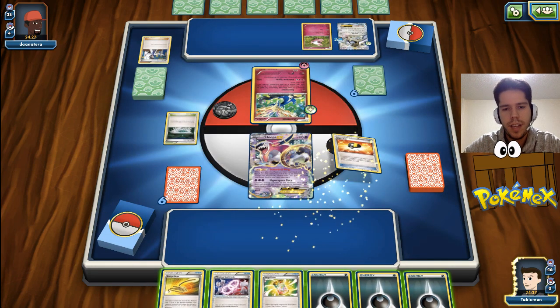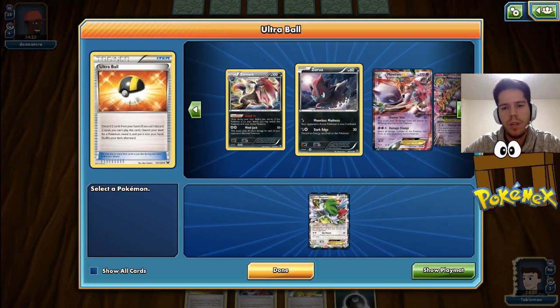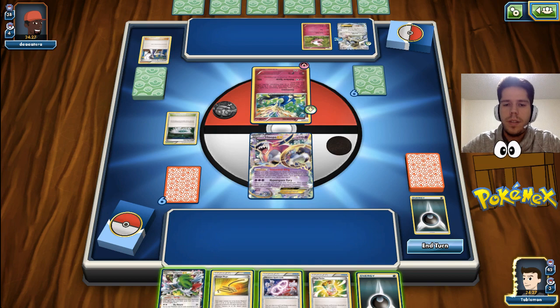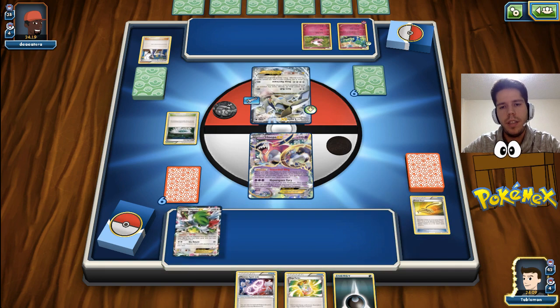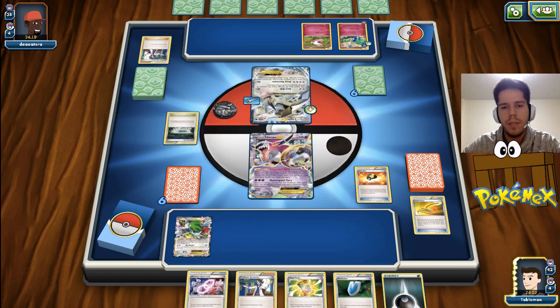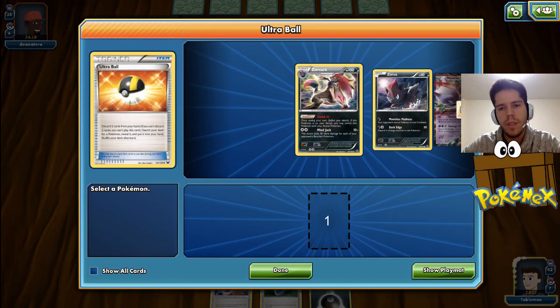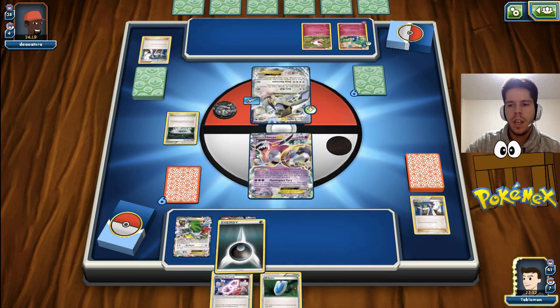I top decked another useless card. Gonna get rid of the two Darkness here, and I have to get Shaman to try to draw something. It's so unfortunate that I have to use my Escape Rope here, because afterwards I will have to rely on Zoroark to get this Hoopa out of the active spot. Both games we started out terribly. If we had started anything but Hoopa, we would have had an amazing hand. But I will get a Mewtwo here, start powering it up, put the Spirit Link on it.